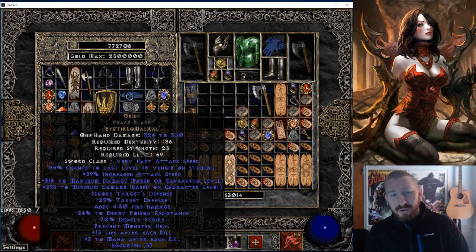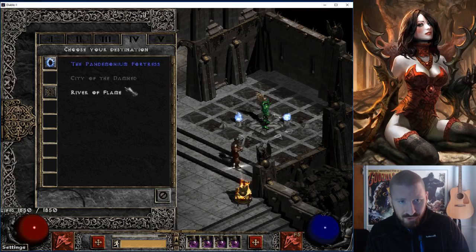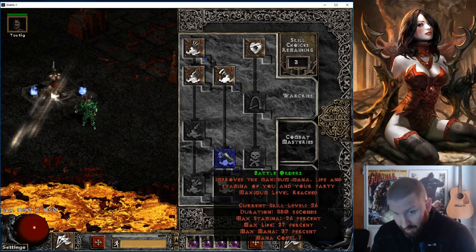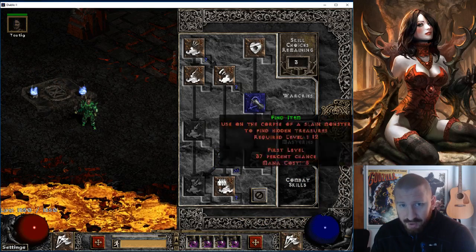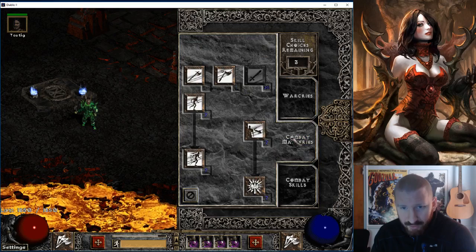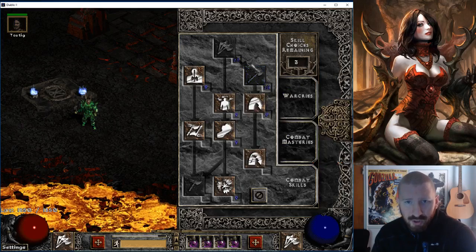I have this Grief as well — I'm going to make a comparison video on that. I'll show you his skills real quick. His skills are toad: max Battle Orders, and I have three points left over because I'm contemplating what to do — I could put one into Taunt or go find an item, or both. Max Sword Mastery, max Frenzy, max its first synergy Cleave — it gives the most damage.